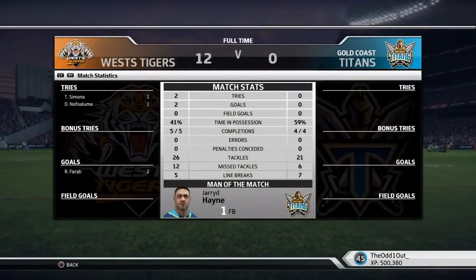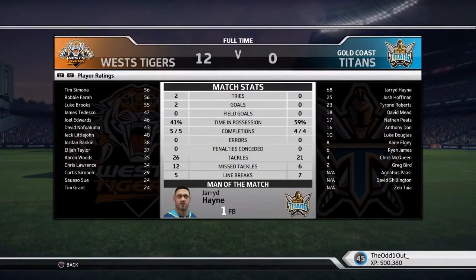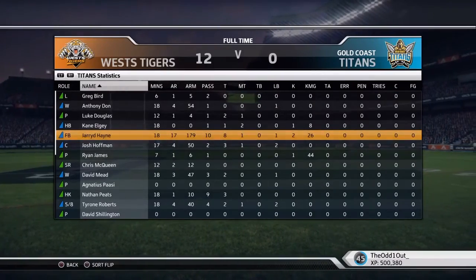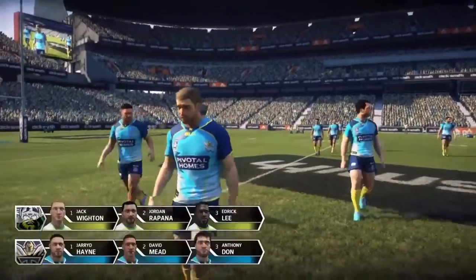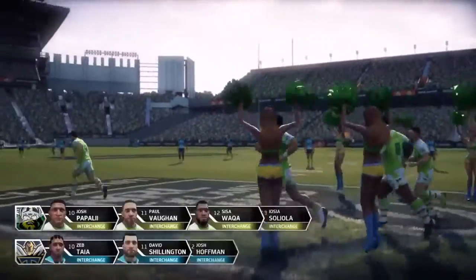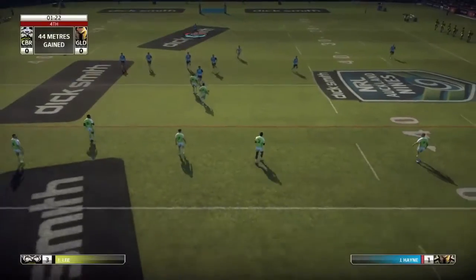Nice kick, good finish. Looking at the final stats — fairly close game, and I don't know how, but we got man of the match. Looking at our individual performance, we didn't do that bad. We did get that one crucial missed tackle that led to Simona scoring the first try. As we transition into the second game, we're going up against the Raiders, who are a pretty solid team — Whiten, Rapana, Lee, Austin, Caesar. There are just so many big names, so many good players. Should be a pretty tough game.